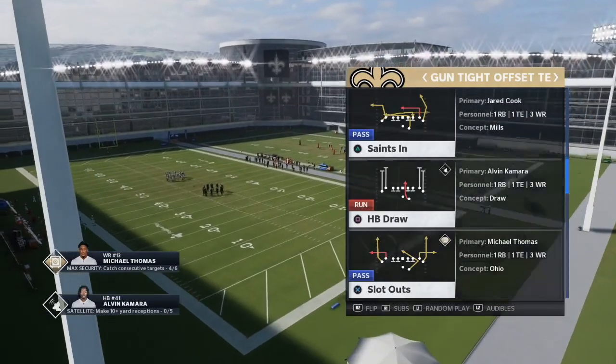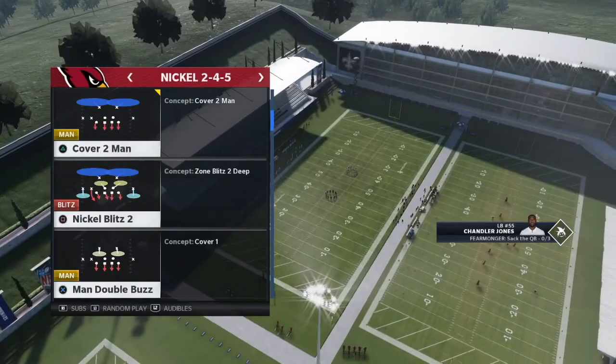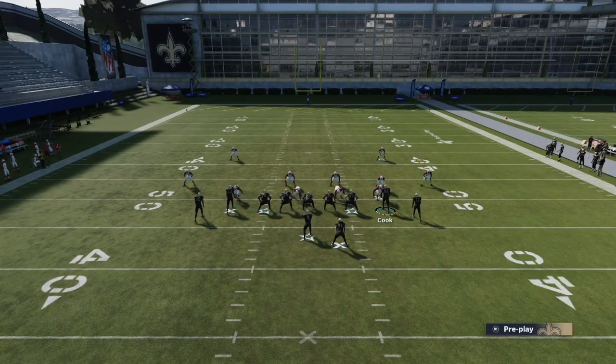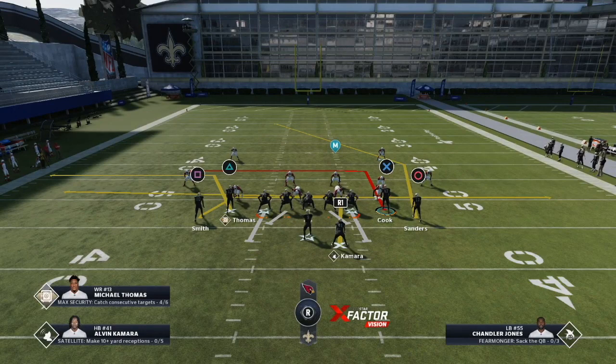Saints In — going ahead and running it versus man coverage across the board, cover 2 man, very popular in Madden 21. Every single route on this play, if you have good route runners, will beat man coverage. All I like to do is redrag square, putting them on a funky little drag — it creates a mesh concept over the middle. A mesh concept is very popular in the NFL — guys running across the middle on crossers and drags, running into each other causing havoc for the defense in man or zone. My two main reads are the drag and the running back route because they're so quick and they beat man.